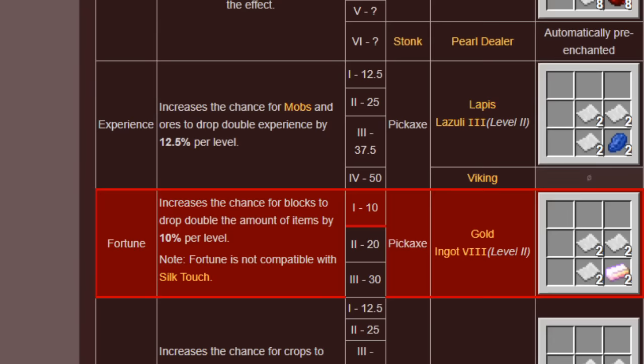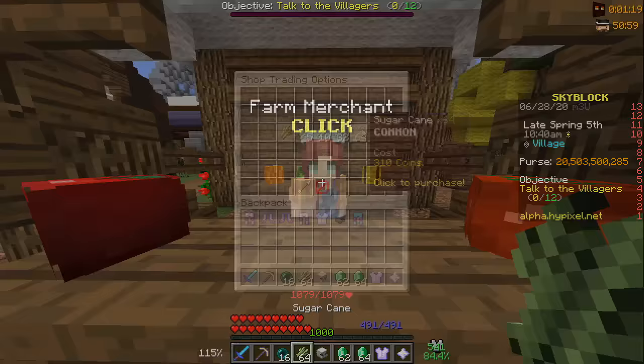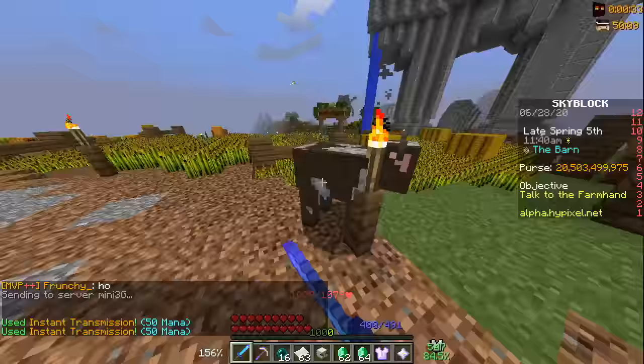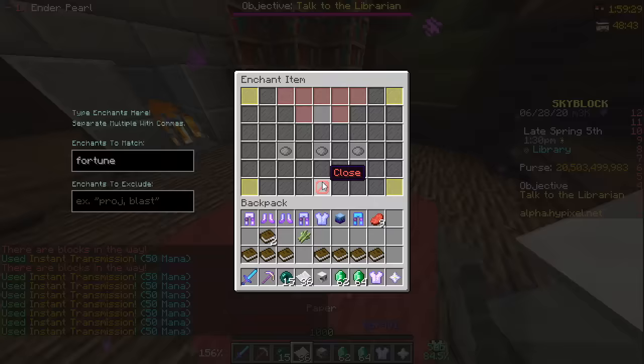The Fortune Enchant gives 30% extra ores — that's perfect for this, but it's unlocked at 25,000 gold collection, making it not worth it at all. Instead, I thought I might be able to get a Fortune 1 book from enchanting tables in the hub, so I bought sugar cane, turned it into paper, killed some cows, made some books, then found out you can just buy books from the librarian. But the bookshelves in the library are a bit too far away to give enough levels for fortune — I clicked for like 20 minutes but it never appeared.